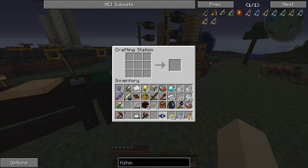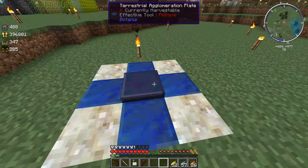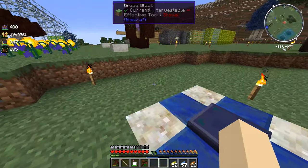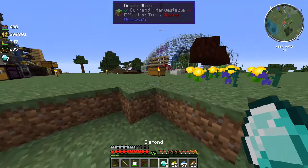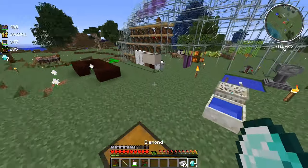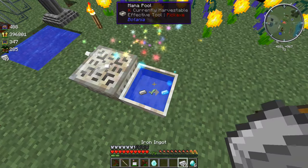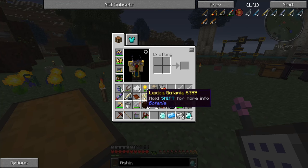So we have the thing over here - Terra Steel Agglomeration Plate - which we put in the middle of this. And I guess we just put the Mana Diamond, the Mana Pearl, the Mana... What was the third thing that we need? We need Mana Diamond, Mana Pearl, and something else. Let's check in the Lexica Botanica real quick and figure out what that last piece to the puzzle is.